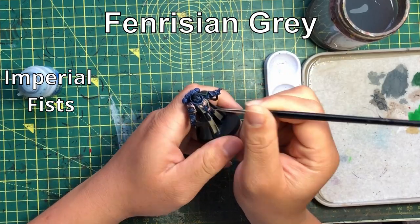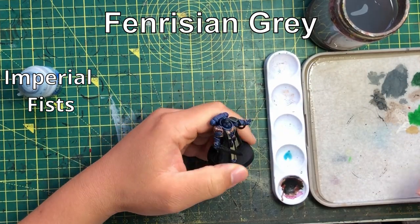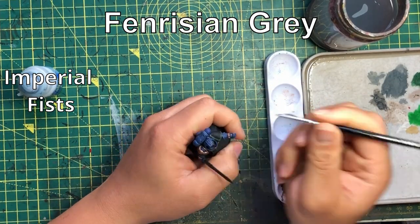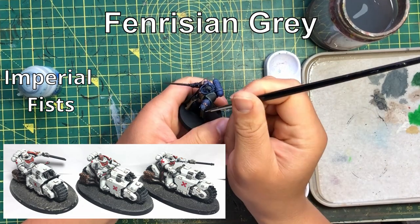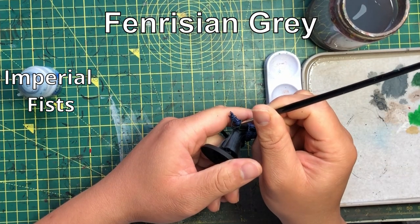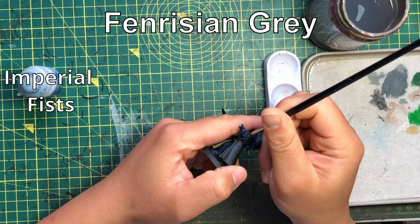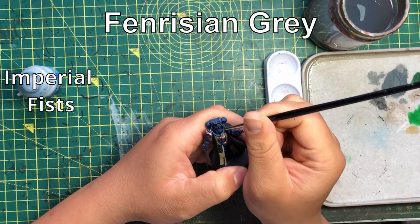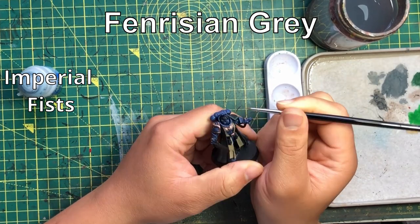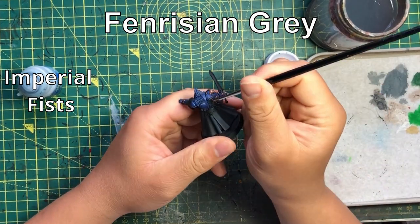The other thing to remember about Imperial Fists: bikes also have bolters, so they benefit from exploding sixes. That covers firstborn bikes, Outriders, attack bikes, and ATVs — all have bolt weapons. The attack bike can also have a heavy bolter. You can get a lot of speed on those exploding sixes, which turns the Imperial Fist army into a mobile gun line army.